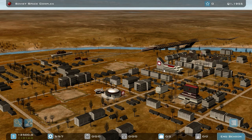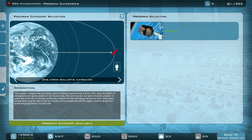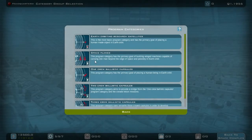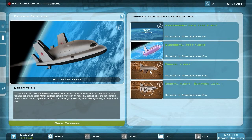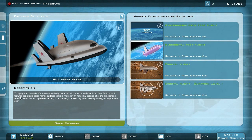Before I start upgrading my Baikonur Cosmodrome, let me note that we now have animations for the PKA Space Plane and also for the Vostok and the Dukru Ballistic Capsule. I'm really looking forward to launching these things into space. I'd like to start with the space plane. According to the description, this program consists of a space plane design launched atop a rocket, able to achieve Earth orbit. It features deployable aerodynamic surfaces moved to a horizontal position after atmospheric re-entry, allowing an unpowered landing on a specially prepared high-load bearing runway on bicycle skid gear.